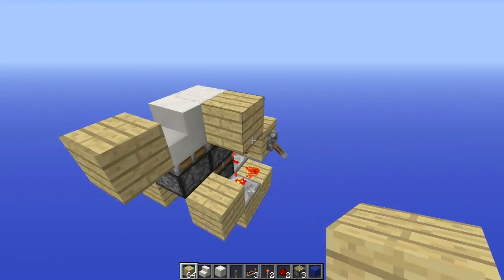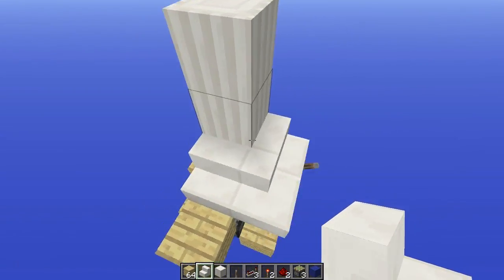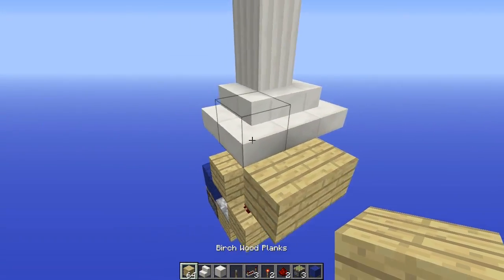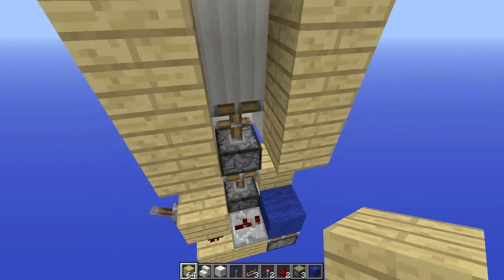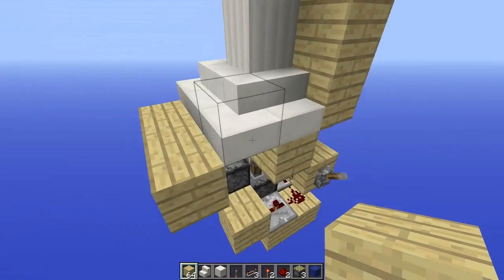Let's see if it works, and there you go. So let's grab our stairs and decorate it a little bit more. And there you go, now you can just put your wall behind here, whatever your doorway will be on this level.